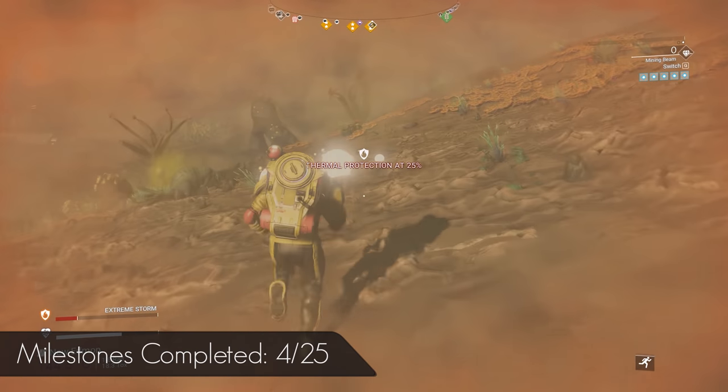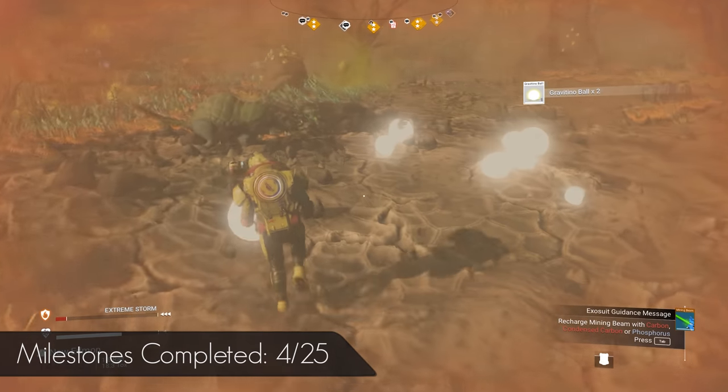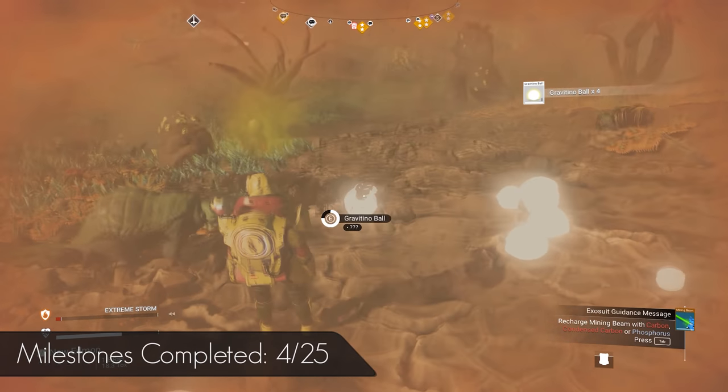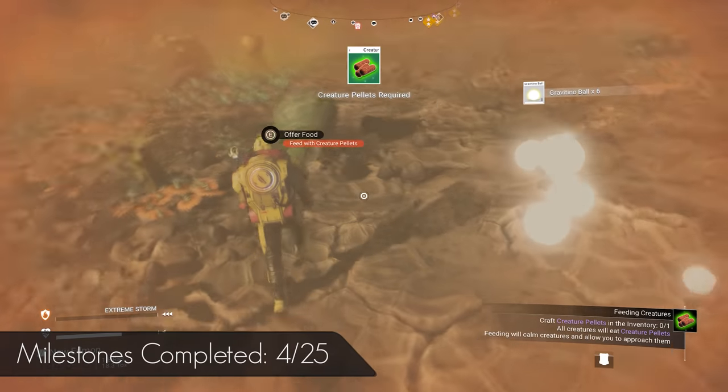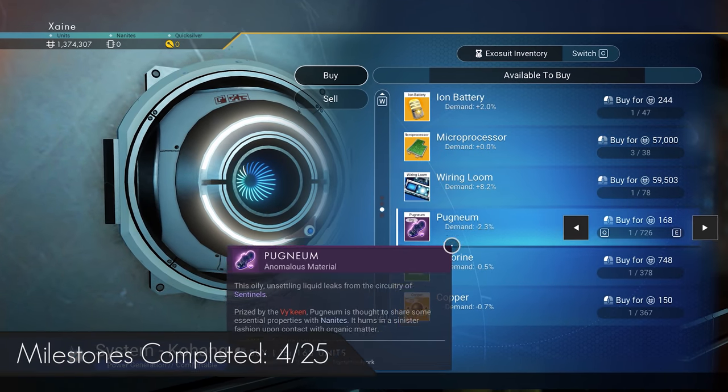Also if you see some Pyrite nearby, it would be great to grab that deposit for Pulse Fuel — you pretty much won't have to worry about launch and Pulse Fuel with Uranium and Pyrite. Fly to the station and sell the Gravitino balls. While there, buy 3 microprocessors.